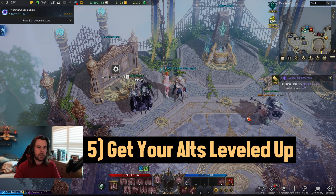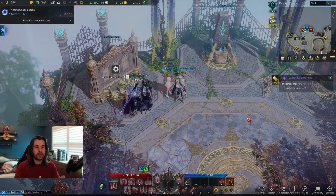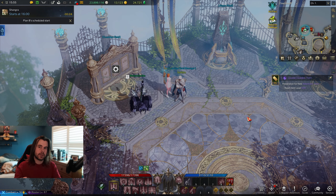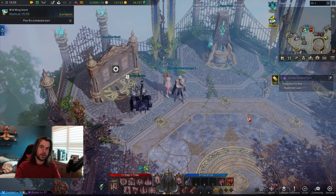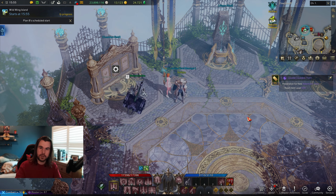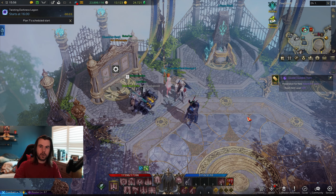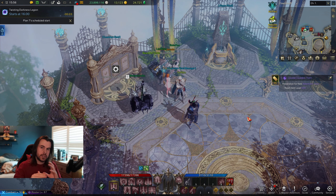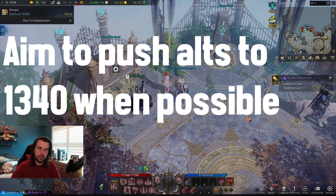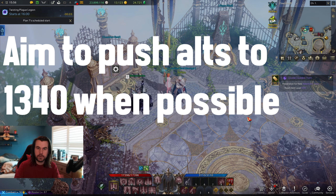As for what item level your alts should be at, the absolute minimum is 1325. Getting to 1320 is basically free, and then you're only 5 levels away from 1325, which is when abyssal dungeons unlock. These are great for a weekly steady flow of gold and honing materials for your alts, if you can tolerate challenging content with randoms. Use all character-bound materials to upgrade your alts, and anything unbound you can transfer to your main or sell on the market for gold.